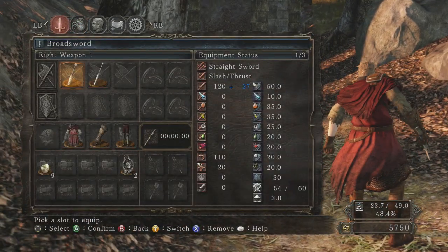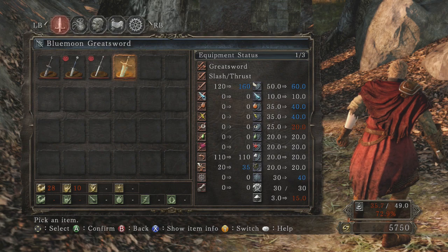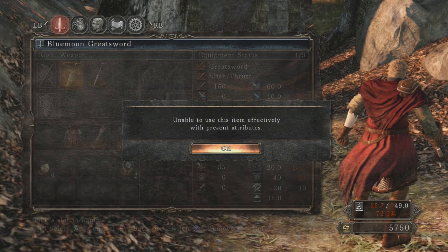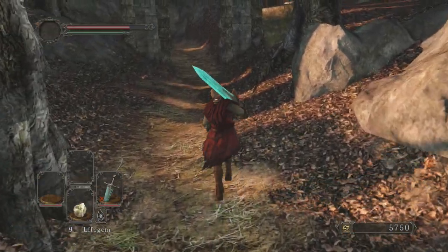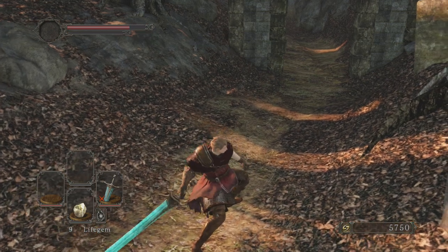We get the Blue Moon Greatsword! It looks absolutely awesome. It's not too great just because it doesn't scale with anything, as you can see. It's something you can run around with and look cool — 28 strength, 10 dexterity, 160 base damage. But it looks absolutely awesome, so let's go ahead and check out some of the moves.